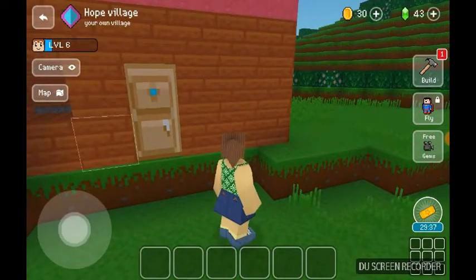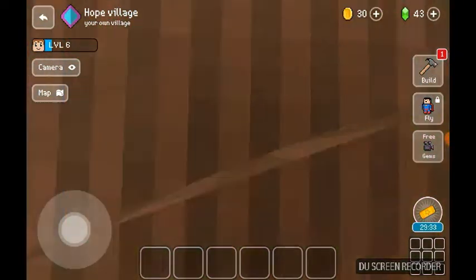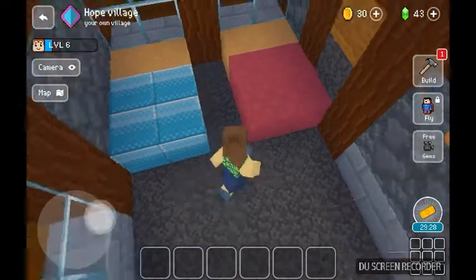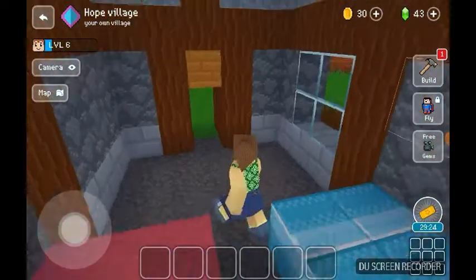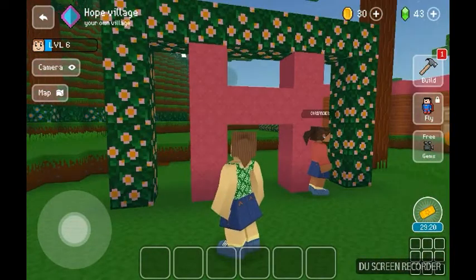I view villagers — oh my god, how did I do that? Okay, I view villagers and this is what the villagers say. This is like a bed for the boys and a bed for the girls. When someone comes in here I love to block them in because it just seems funny, and they don't even mind.